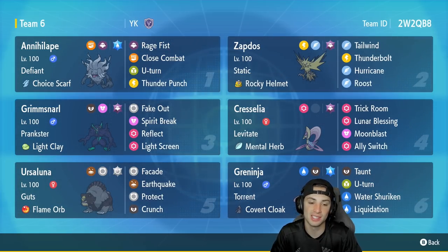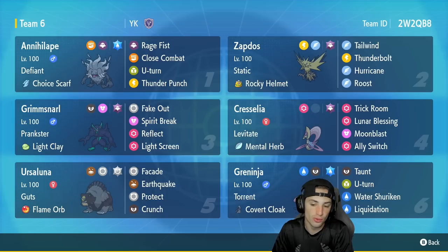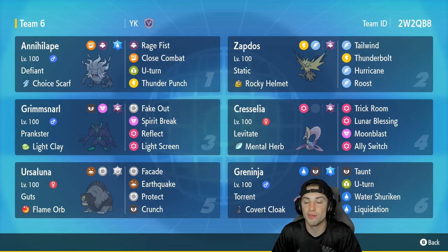Paired with that Trick Room Cresselia, we've got Guts Ursaluna with Flame Orb, Facade, Earthquake, Protect, and Crunch — if you haven't used this Pokemon in Trick Room yet, I highly recommend it, it hits like an absolute truck. Final Pokemon is Greninja, which has Taunt, U-turn, Water Shuriken, and Liquidation, rocking the Covert Cloak so it cannot be flinched and after-effects cannot affect it. Rental code is in the top right corner.